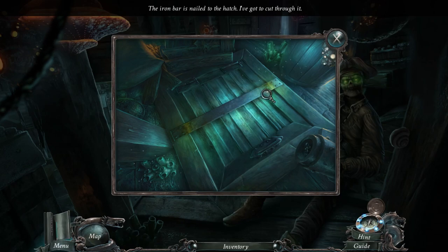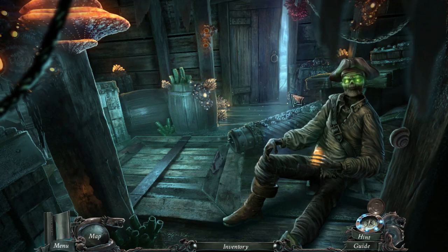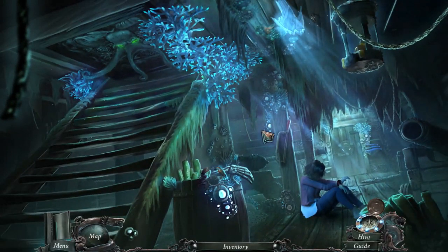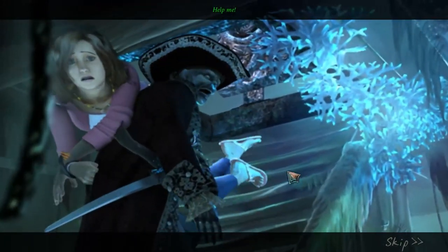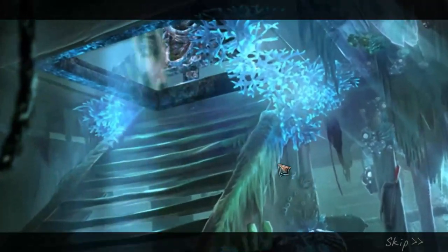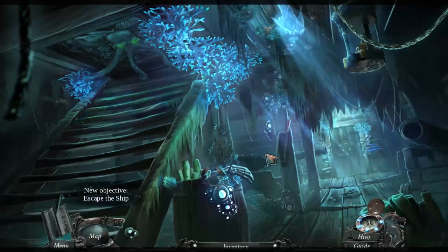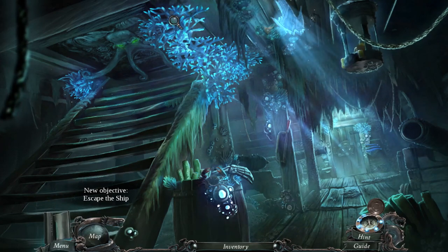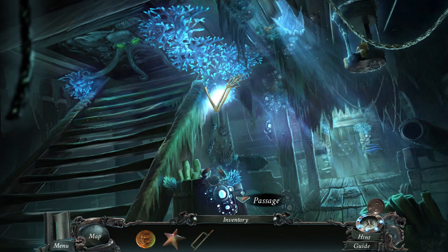An iron bar has nailed the hatch shut — I've got to cut through it. Like a torch? Oh, hello. There's a saw right there. 'Help me!' You just walked past me. I mean, I suppose you are handcuffed, just sitting there. I was stunlocked. Alright, we'll grab that because obviously I'm probably going to need to cut my leg off at some point.